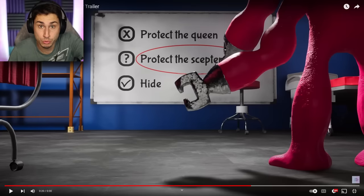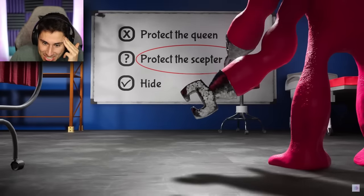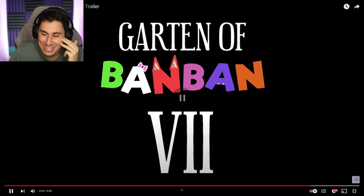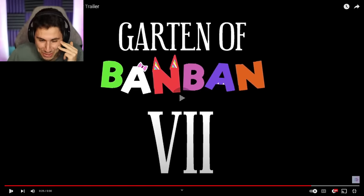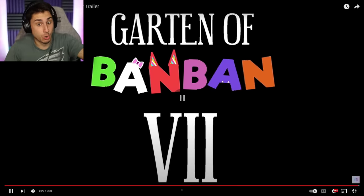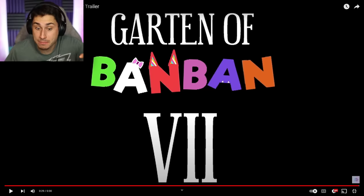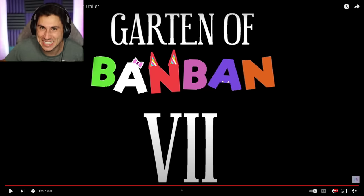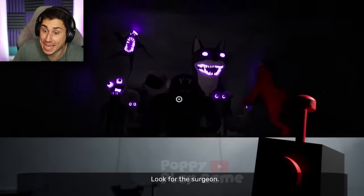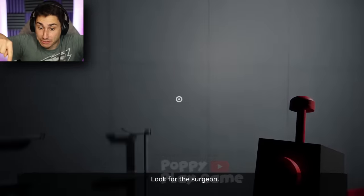That's why he wasn't in the room protecting it. This is really interesting. So in Garten of Ban Ban 7, we are officially going to meet Syringion. That was the first trailer that Euphoric Brothers released, and now it's time to see some Garten of Ban Ban 7 gameplay. So this is where Garten of Ban Ban 6 ended — this is when we got on the elevator.